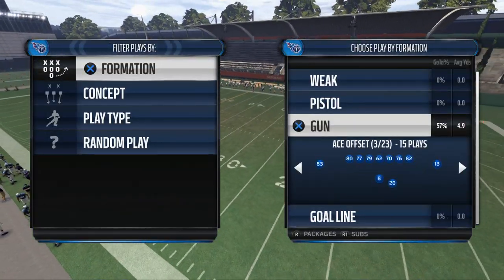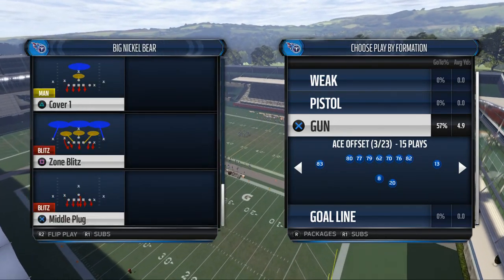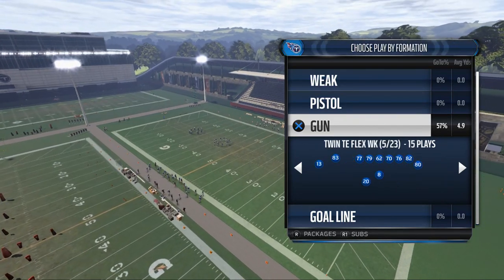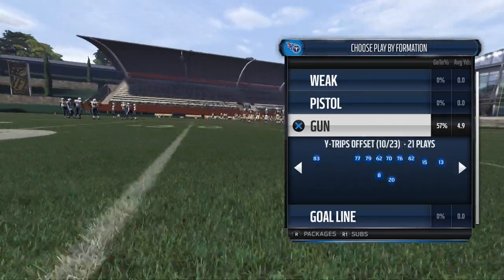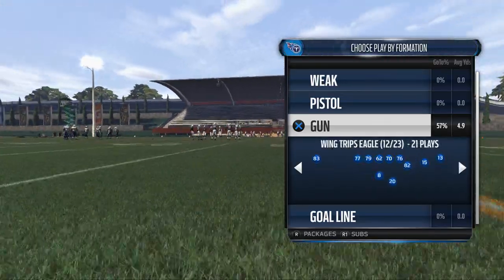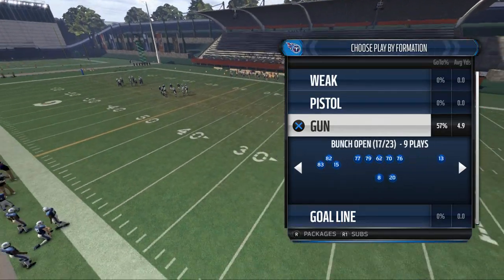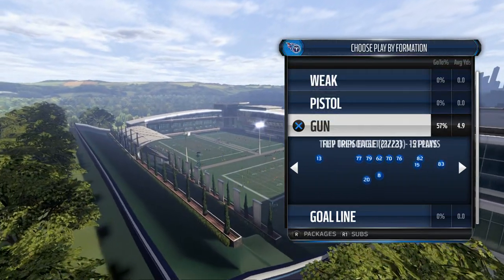Against the blitz, we really like to spread it out and hit the flats — focusing on quick reads, quick slants, quick flats, quick zigs. We're looking for a formation that can really pick up the blitz well from the Eagles playbook.